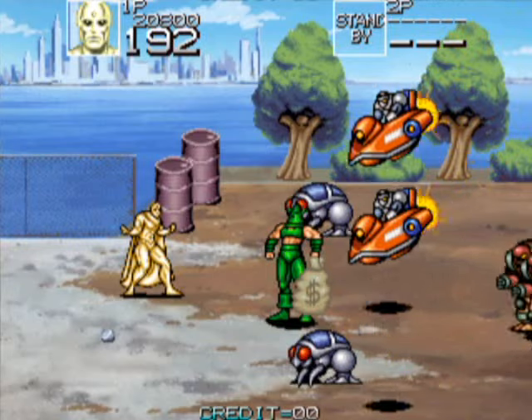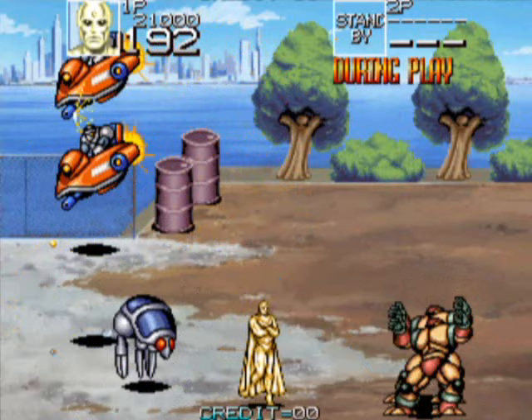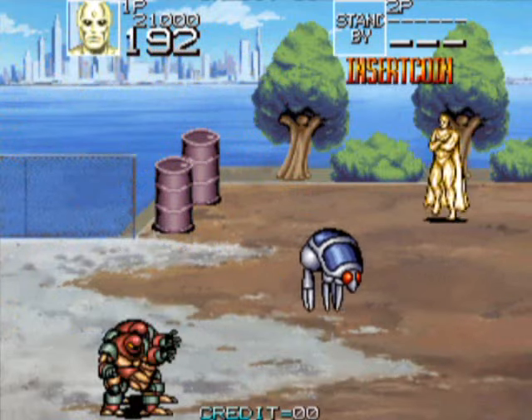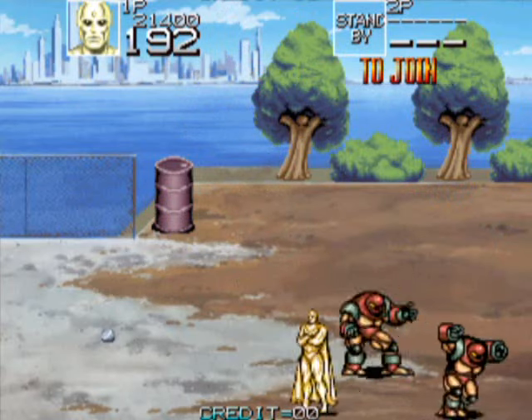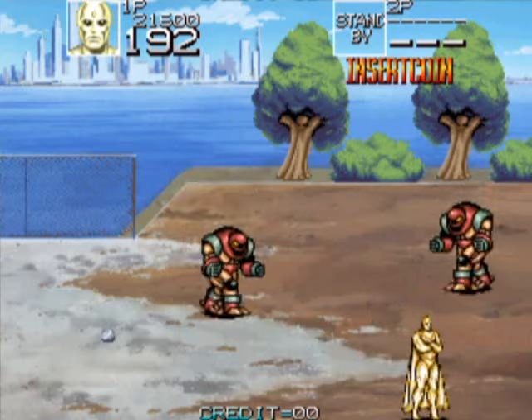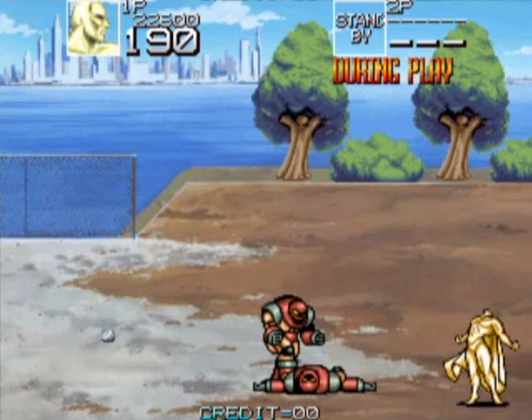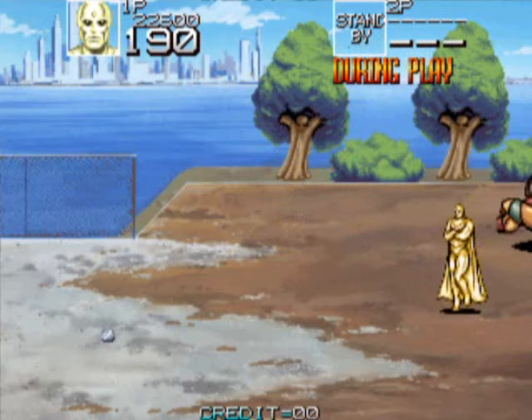Find a safe spot where you can attack enemies when they come to you, and use the time to your advantage. Get those oil drums whenever you can — you can really put the hurt on your enemies. Watch out for those big robots though; they can grab you and put the hurt on you.